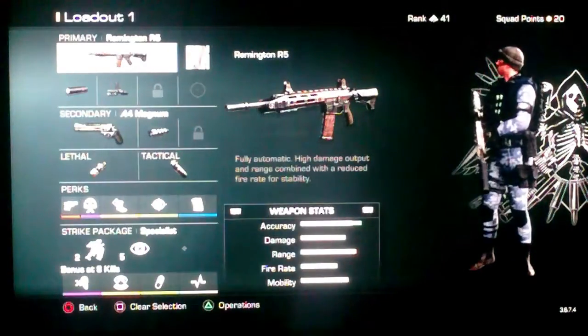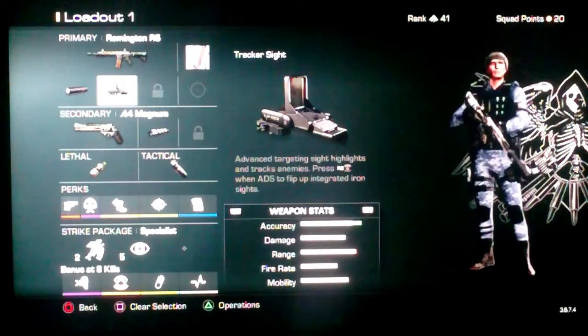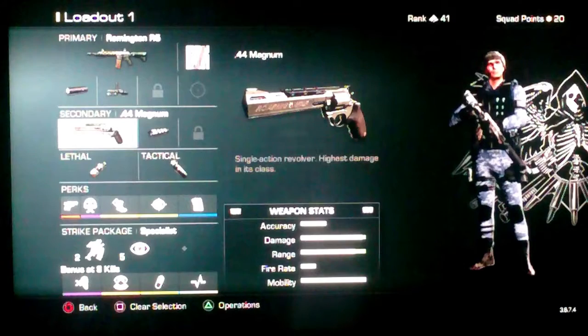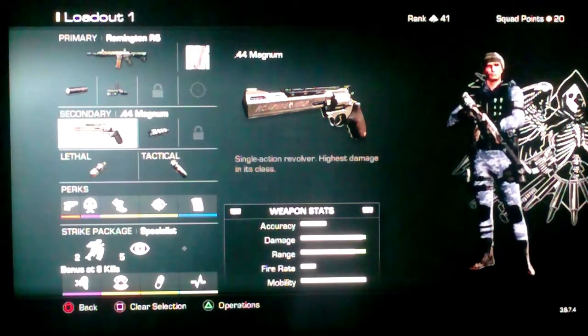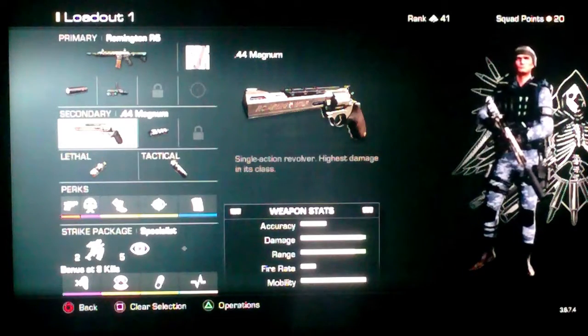We're gonna start with a Remington R5, and then we're gonna have a silencer and a tracker sight, and then whatever kind of secondary you really want — because I feel that I'm really good with the .44 Magnum and I really like it, so I just keep that on.